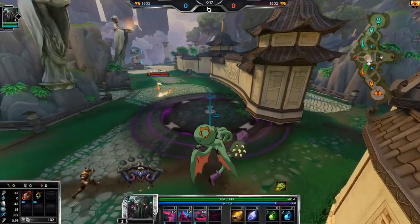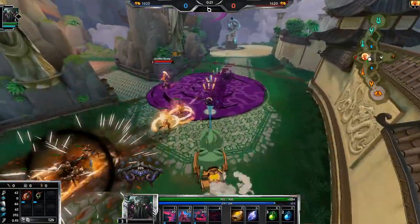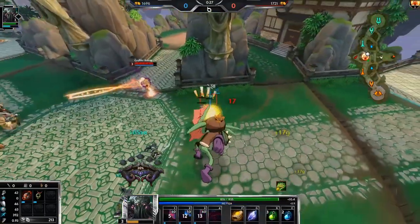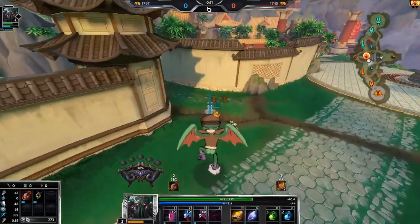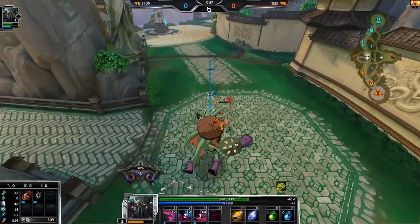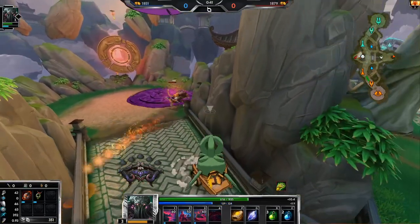I'm pretty tired of these auto-attack mages that go Mannequins, if you guys can't tell. But basically this is some sort of attempt to counter this meta. Hopefully I don't take a million damage from Mannequins like I normally would in the early game — that's kind of the idea. It's still gonna be very difficult because obviously Mannequins is very good.